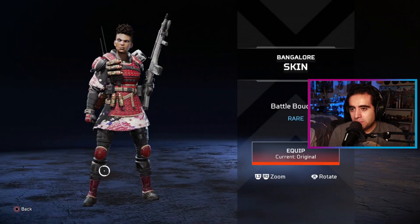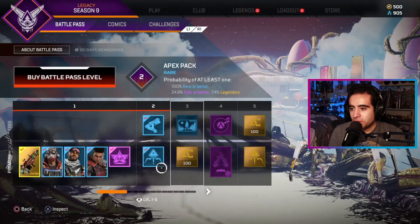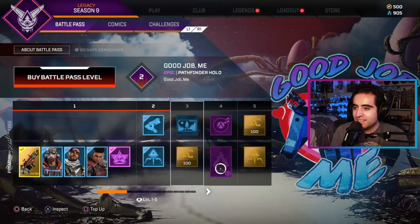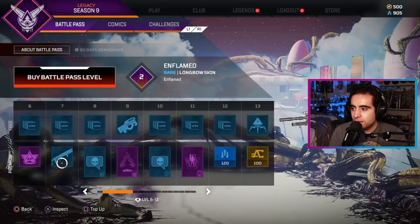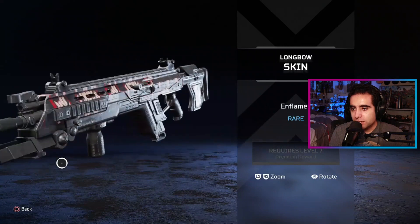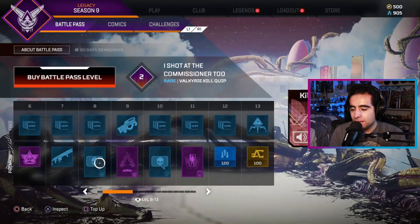Bangalore looking dope, that's awesome. I'll just go through this really quick. I'm probably just gonna go over the skins and the wraps for the weapons and legends. We got a Pathfinder spray right there, good job. More XP. We got this Longbow skin — kind of a black, reddish, whitish color.